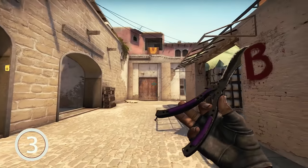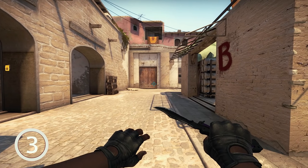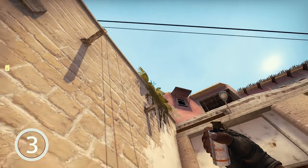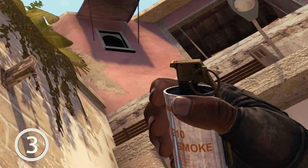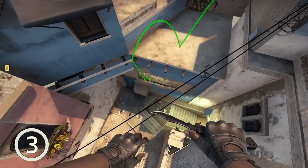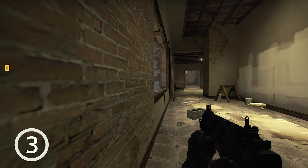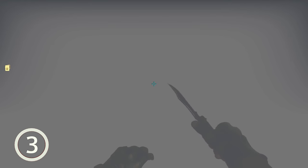Back to B bombsite — I explored the map and found an interesting smoke from B bombsite to window room. Take a position like this, pull out your smoke grenade, and aim so the brown mark on the wall is exactly under the top part of the smoke grenade. It takes a little practice but shouldn't be too hard. Left-click throw — the smoke bounces a couple of times and lands nicely into window room with no gaps on either side. This could help a teammate stuck in window room, or keep the enemy team guessing if it's a one-way smoke or not.